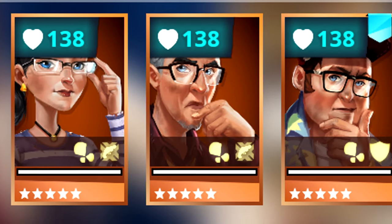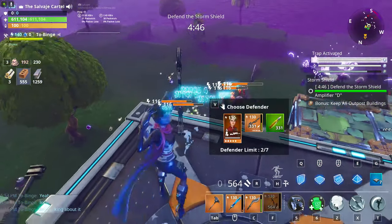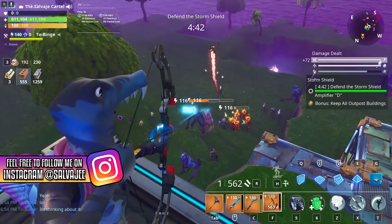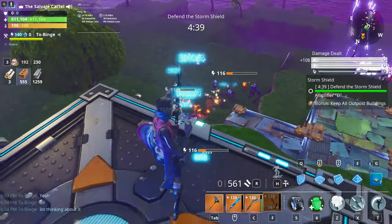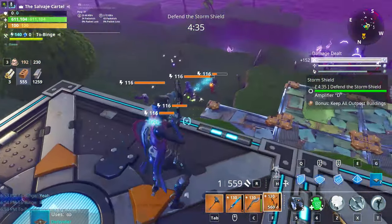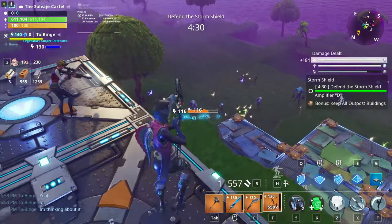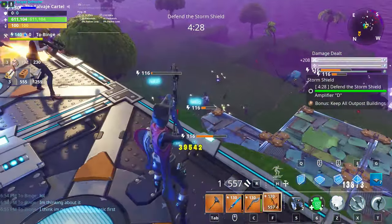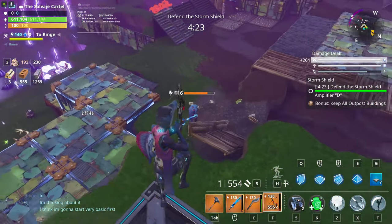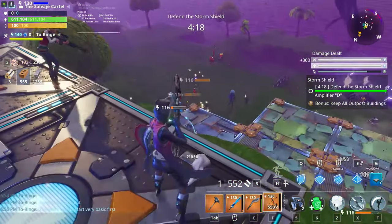The next tip: know how to operate survivor squads. Survivor squads are really important. If you don't know how to maximize survivor squads, if you're not matching personalities, if you don't know what a leader match is — your power level isn't going to be that high and you're not going to be that powerful in Save the World missions. If you want to learn survivor squads, check out my 2019 survivor squads guide in the description below.